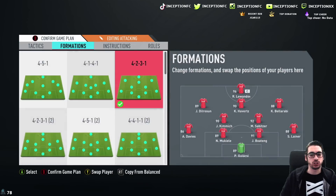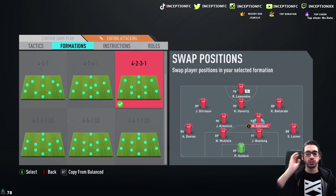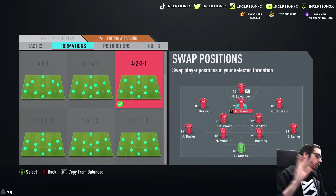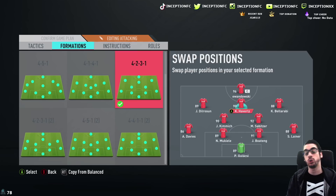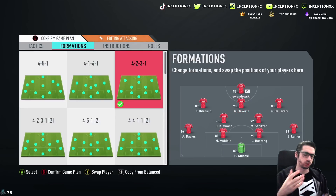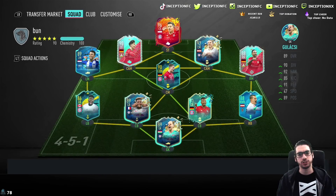The way we are going to be trying out this card is in the left attacking mid position. Bellarabi's off-the-ball movement is pure trash, but we're going to work with it anyways. We're going to have the new Subitzer in the team with Kimmich alongside him, with Davies and Lehner to the right side. Then I'll go ahead and do the how-to for quickly unlocking both these players through objectives, because there are some you can do simultaneously.